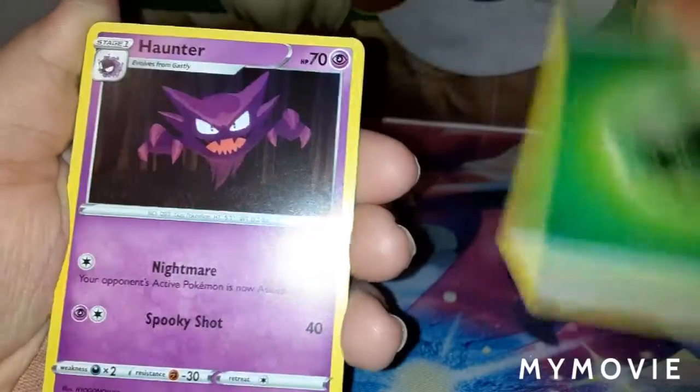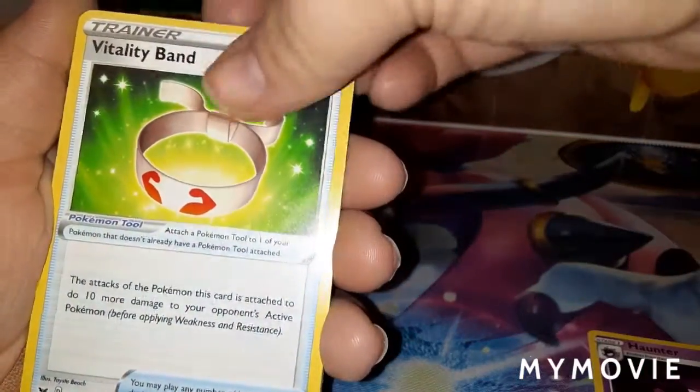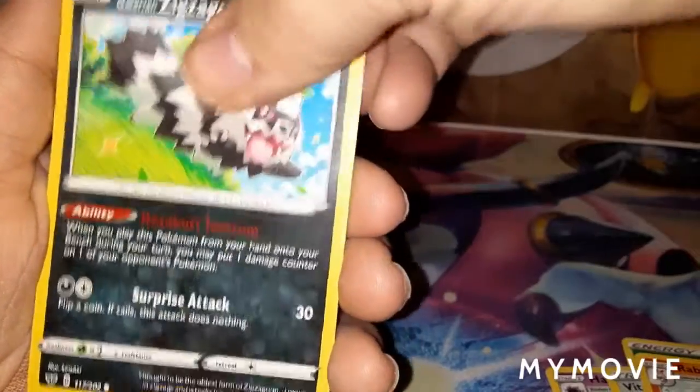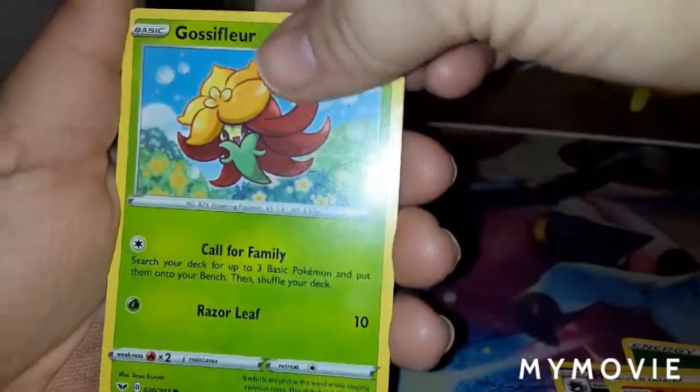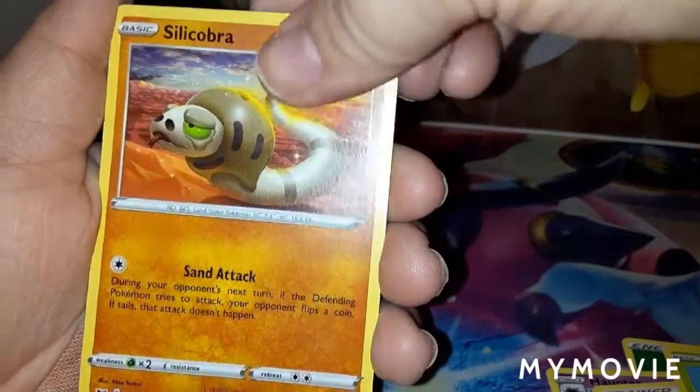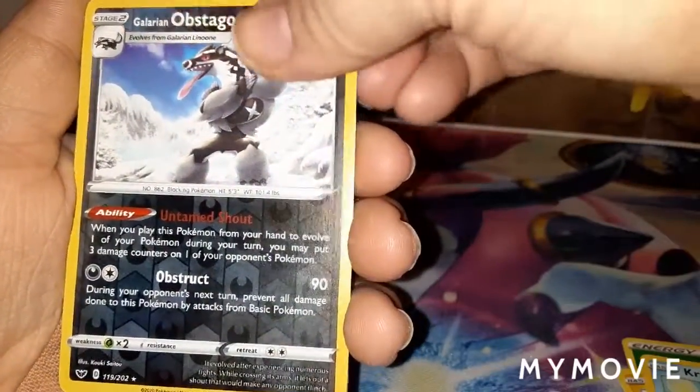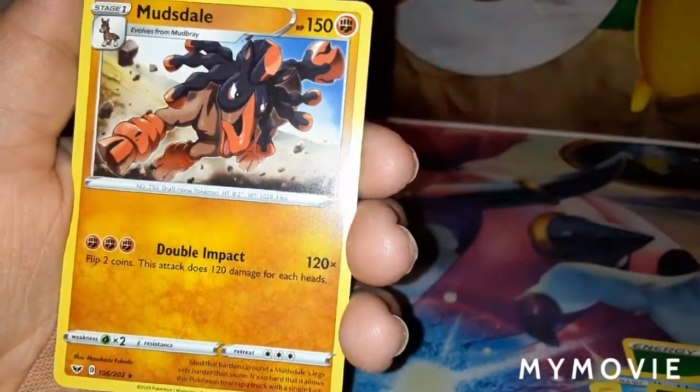I do apologize — my camera did cut off — but we are going to continue with this last booster pack. Here's that code card. We have Leaf Energy, Haunter, Vitality Band, Raboot, Galarian Zigzagoon, Gossifleur, Silicobra, Yamper, Krabby. The Reverse Holo is Galarian Obstagoon, and the Rare is Mudbray.